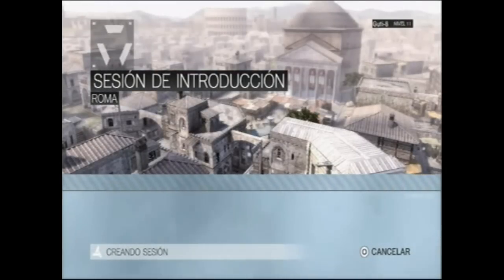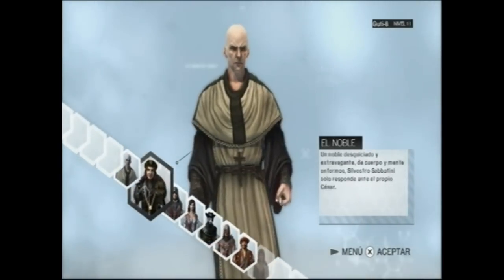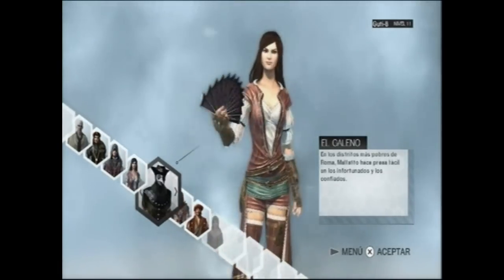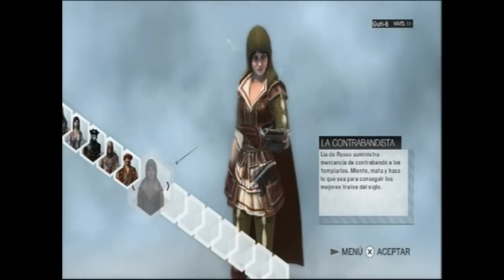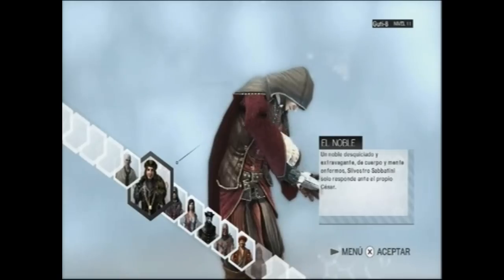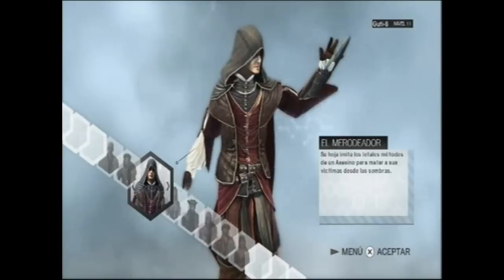Aparte tenemos también la habilidad de unirnos a unos amigos que estén jugando. Sincronizando sujetos. En este modo se nos explica cómo se juega el modo se busca. Elegimos primero el personaje que más nos guste: el sacerdote, el noble, el merodeador, la cortesana, el galégono, el verdugo, el ingeniero y la contrabandista que se desbloquea a cierto nivel. Falta uno que sería el barbero, pero vamos a leer el merodeador.